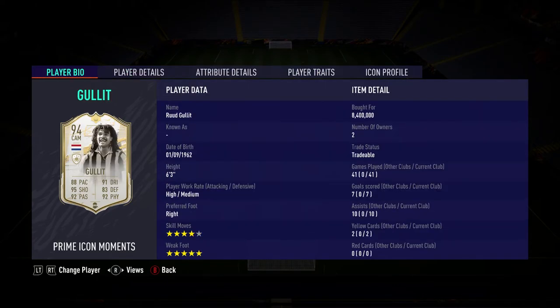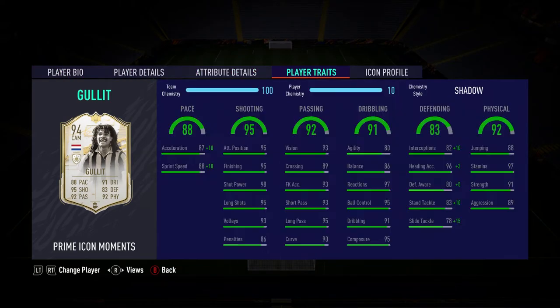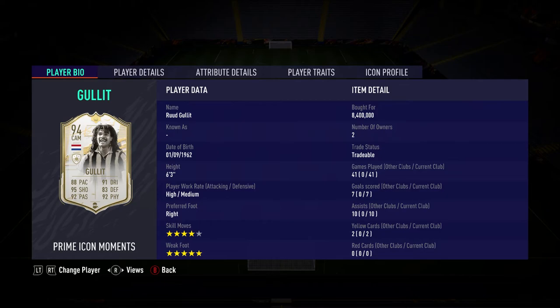You need to try R9 out if you can afford him. Then we have Ruud Gullit at the other CDM. Vieira sits back and Gullit goes forward. I don't know how a card can be so overpowered every year — he's obviously expensive but he's worth every single coin.